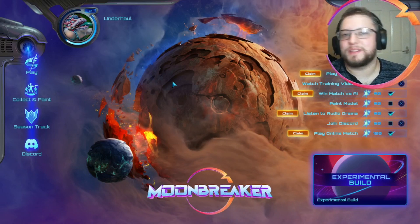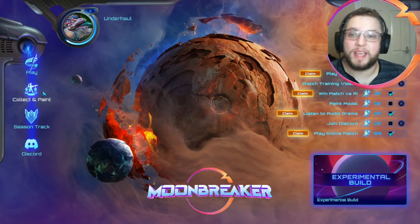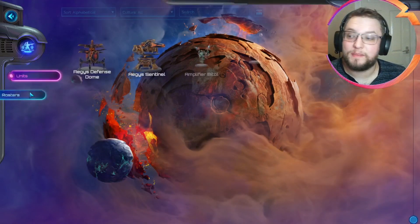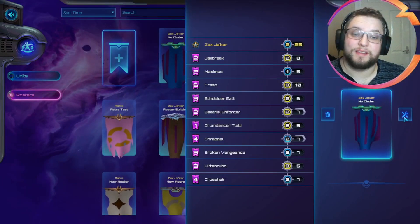Hello, my name is Dominic Underhull House and welcome to another episode of Moonbreaker. In today's episode we're going to be looking at a completely different style of list to the previous ones we've looked at on the experimental server — we've gone for a no cinder generation list.